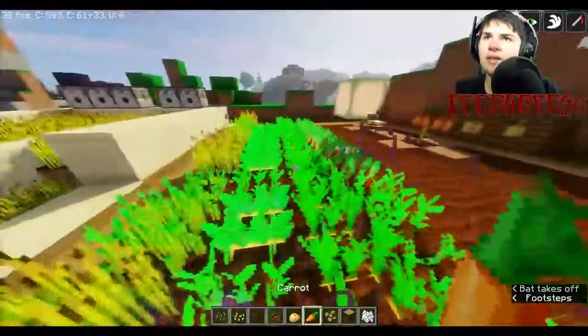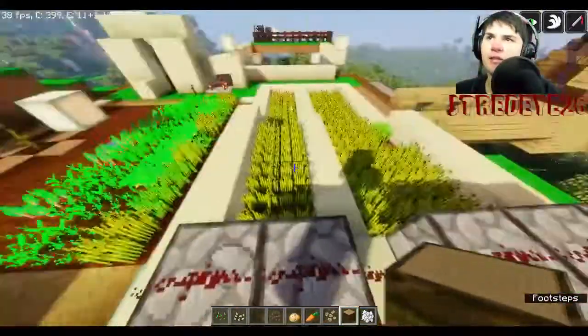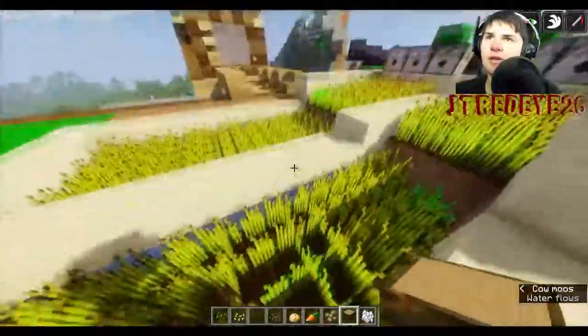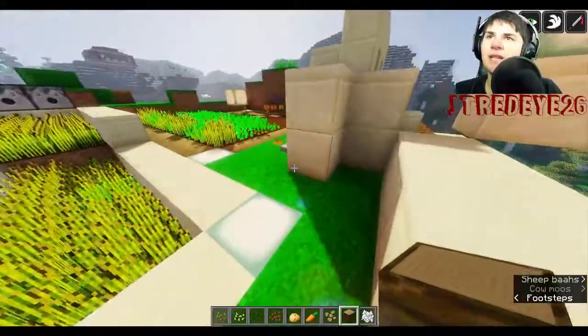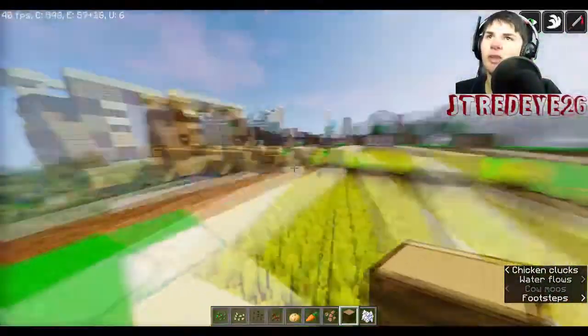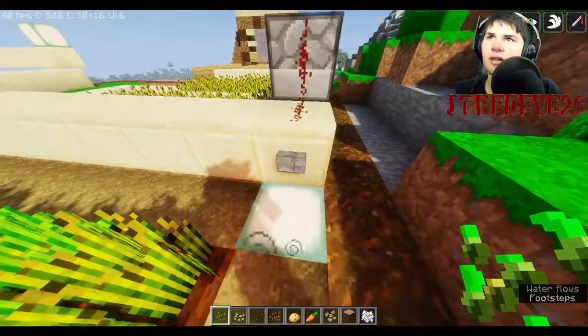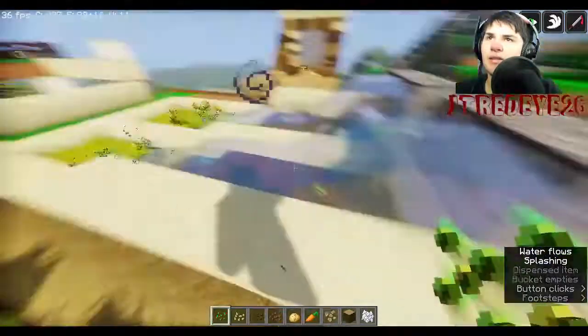Now we can talk about making auto farms using basic redstone. This is one of the easiest things to set up — you have your water in there to keep everything hydrated. You can extend it seven blocks in each direction, so a row would be 15 blocks long with water down the middle. Every six blocks lengthwise it has to drop down a level so the water flows continuously all the way to the bottom, pushing everything there.